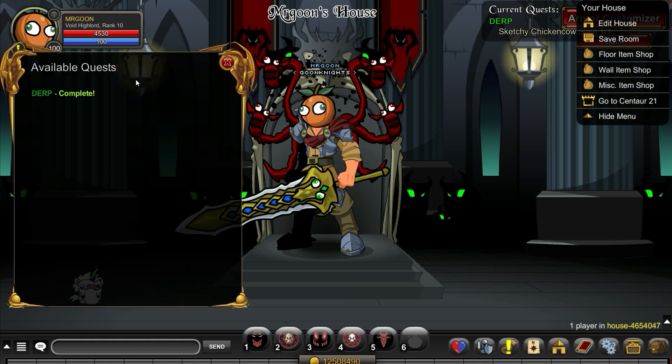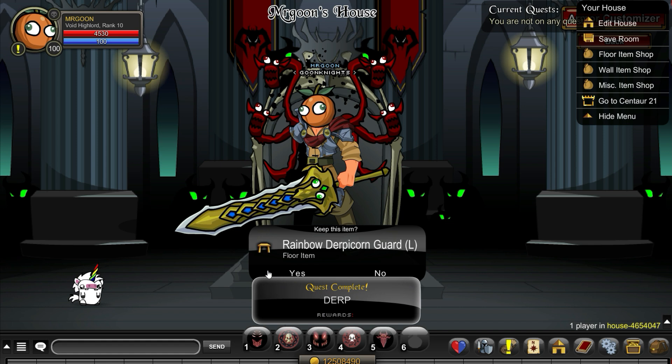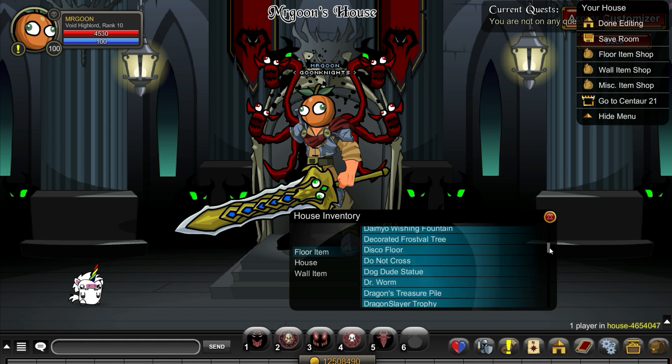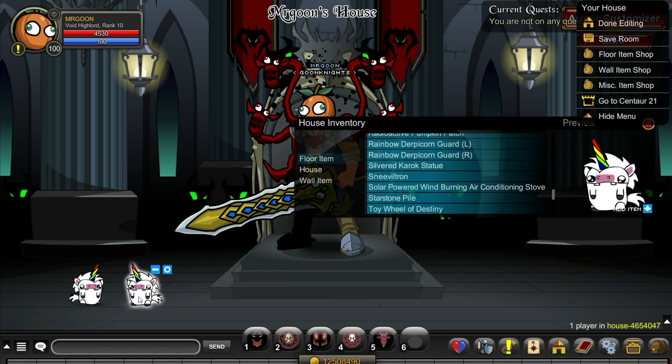defeat the sketchy chicken cow and when you've done that you can head back and turn it in. And other than having another Derpycon house item to go with your other one, you have also now unlocked yet another character page badge. And if you're a badge collector like I am, that is very, very exciting news.